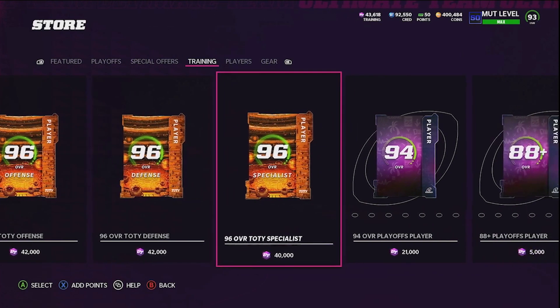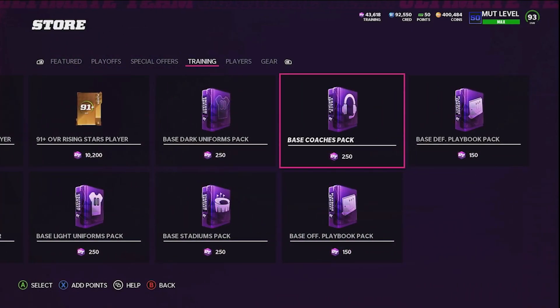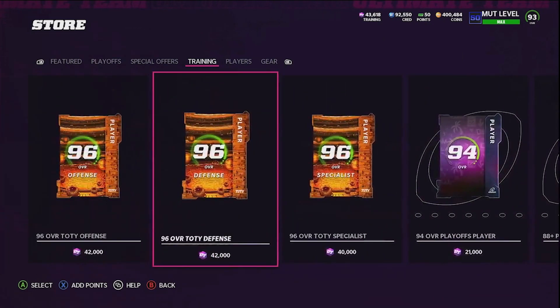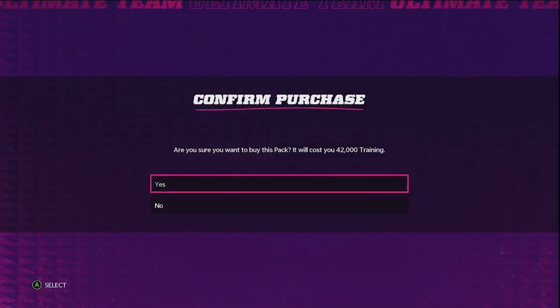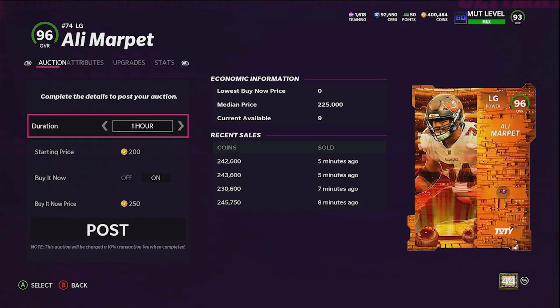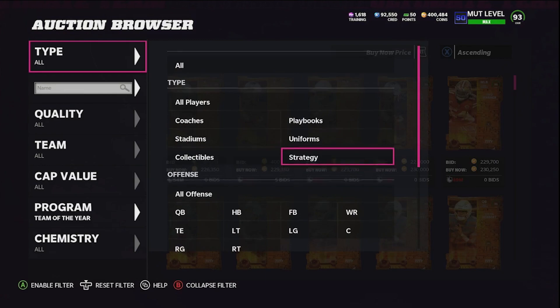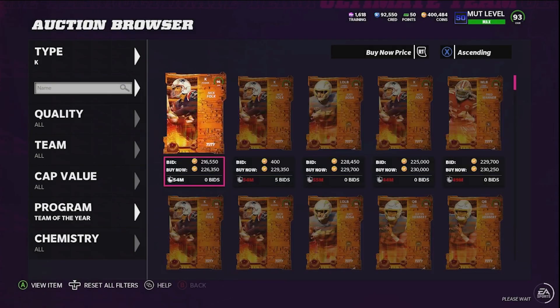You can pick which Team of the Year pack you want. You could do the specials pack and take the extra training, or go do playbook and uniform packs to secure coins. But I'm willing to take the risk and I'm opening the offensive player pack. Let's see — Darren Waller, maybe... Ali Marpet. Not feeling it, but Ali Marpet is selling for around 240k. Keep in mind, the worst Team of the Year player is around 220k.